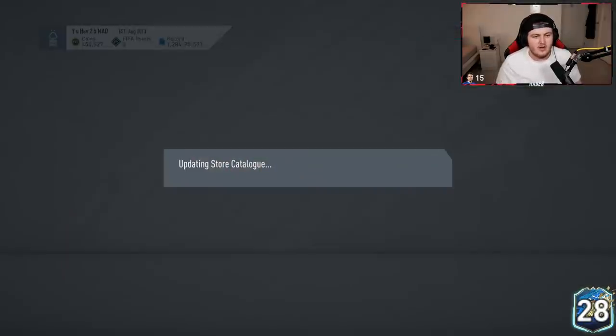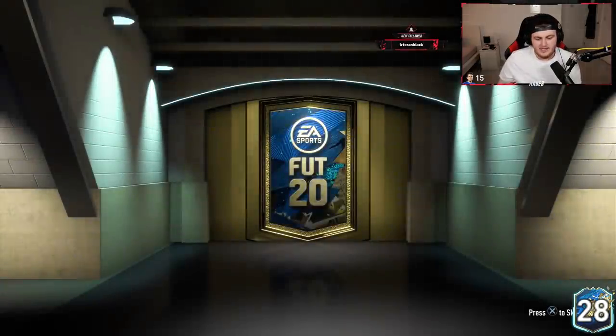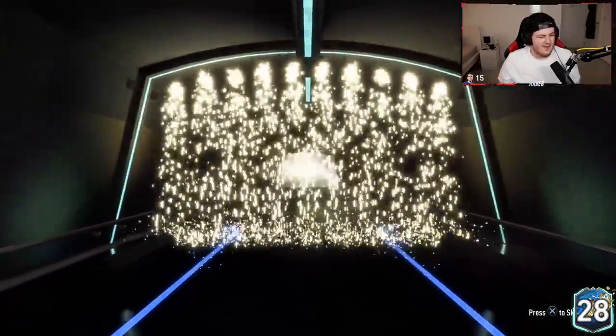100k pack and Team of the Season pack — let's see if we get the Zaha, the Gomez, or something from the Team of the Season pack. 100k pack first — no walkout. Bad start. But that could mean we get a good Team of the Season pack.